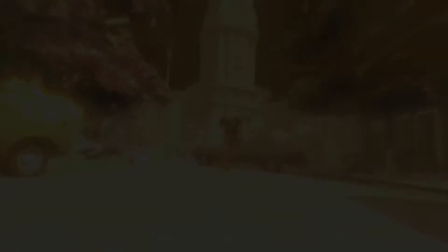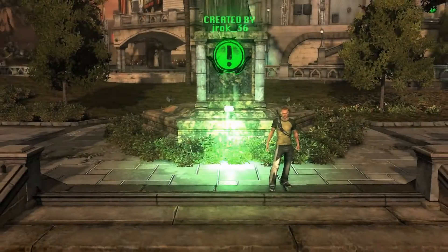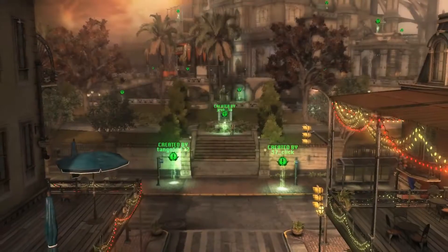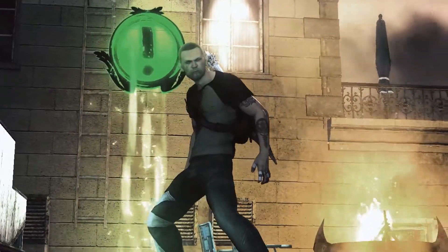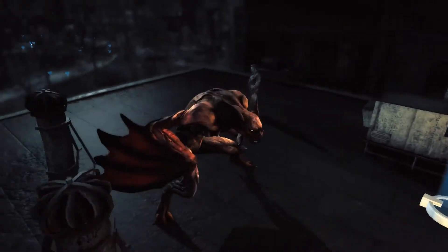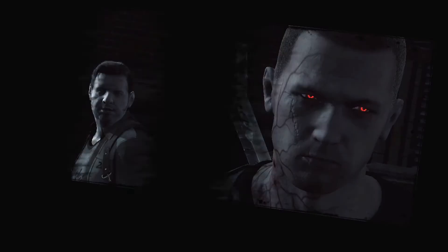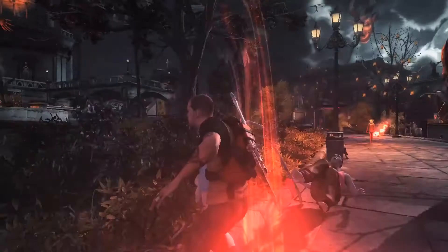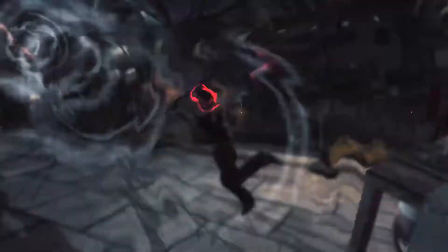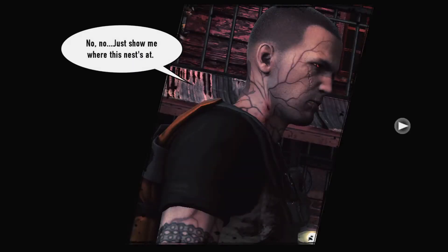Infamous 2 had a really cool feature called UGC, user-generated content, where anyone can make their own stories in the Infamous universe and then share them online with other people. In Festival of Blood, we take it one step further, giving players the ability to create comic book-style cutscenes that allow them to tell their stories in a rich way right alongside the dynamic action they've already got in their missions. And these comic book-style cutscenes will also be coming to Infamous 2 UGC as well.